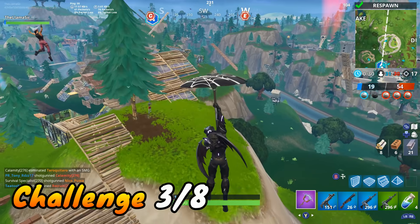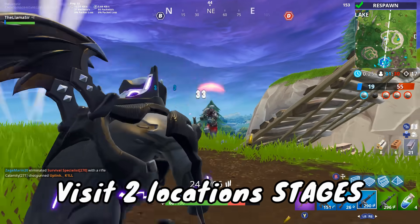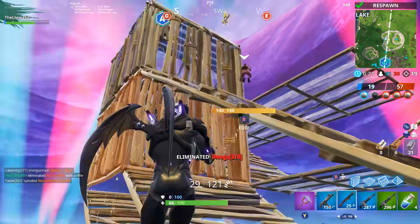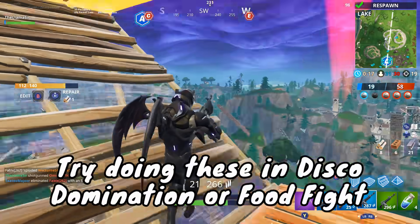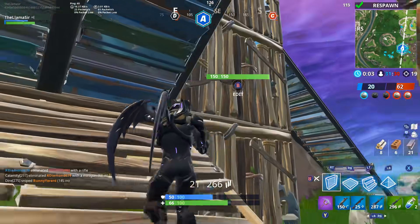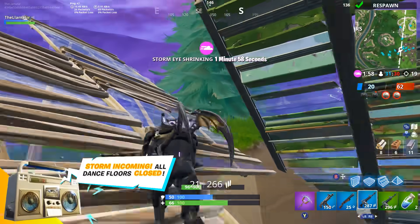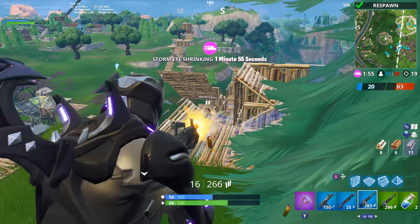Next, we have the visit different locations stages — like visit different locations in one match. This one is super easy and pretty straightforward. I'd recommend trying to do these in Disco Domination or the new Food Fight mode. A lot of the time people go to the center circle, but Lonely Lodge will be on the edge, so you can fly over there. If it's on your team's side, there probably won't be many enemies, so you can just run from one location to the next and get those done.